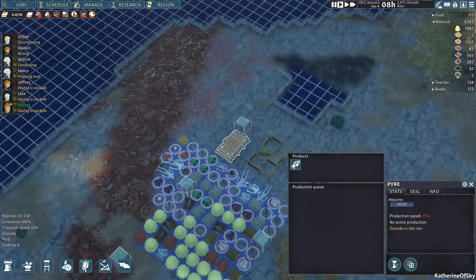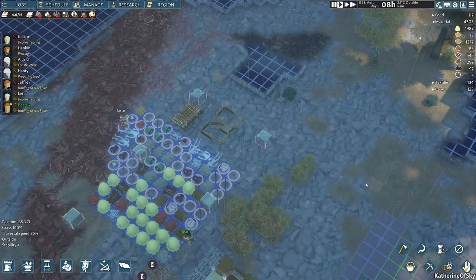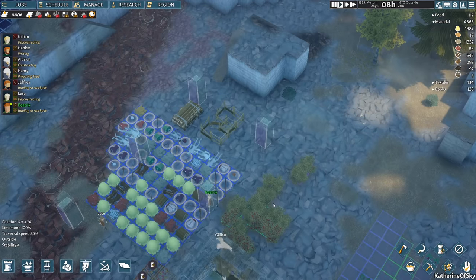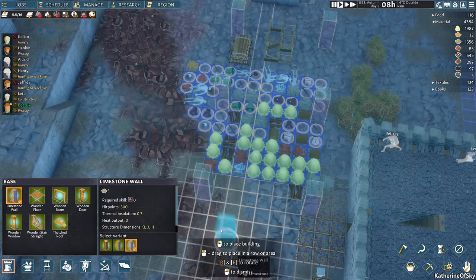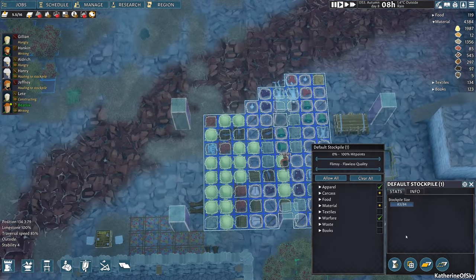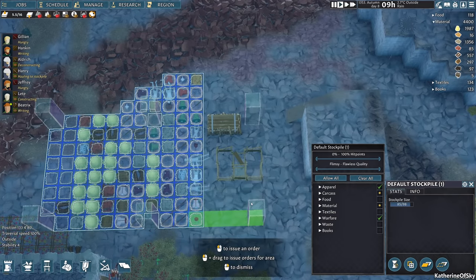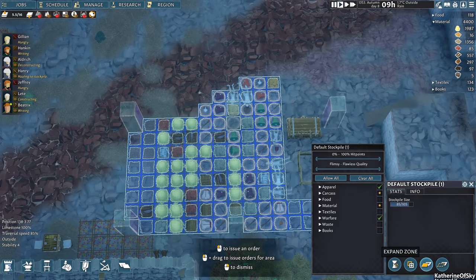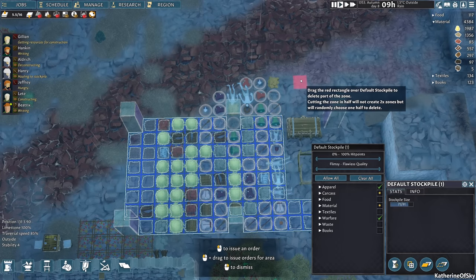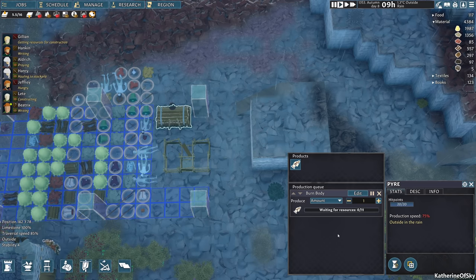Somebody suggested a really interesting idea of getting the pyre and surrounding it with traps. What I might do is make a little walled enclosure, put it inside, and then they can get traps to get in there. In any case, let's see — we can build another limestone wall here and extend this stockpile. I might move this pyre as well. Let's go ahead and do the forever thing for now and we'll move it. Can I destroy this thing? It doesn't have a destruction button. Oh, there it goes.